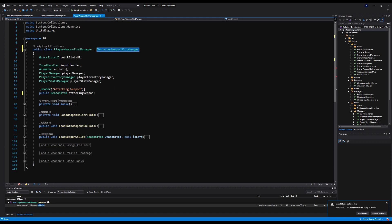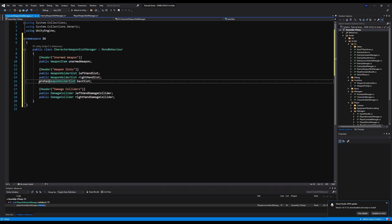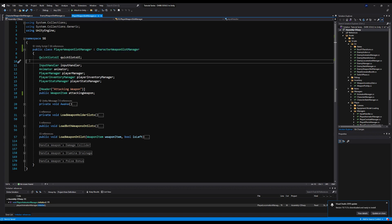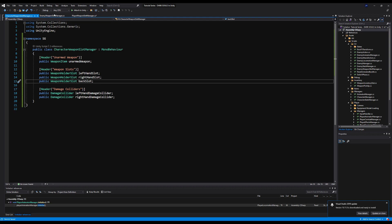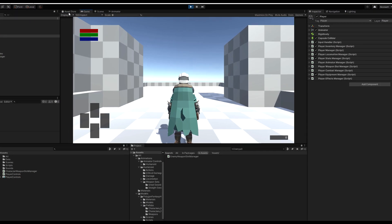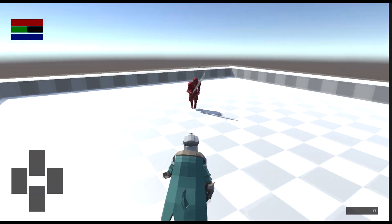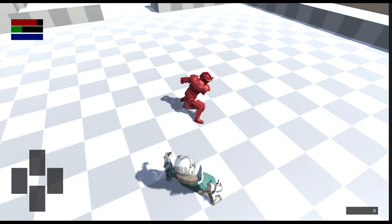We also need to go to the WeaponSlotManager and make the back slot public or protected. In the future, we're going to make an inventory for our enemy as well and use the enemy's inventory to hold the left and right weapon variables just like our player — but we'll leave that for future content. All we have now on the enemy weapon slot manager is the left and right weapon. If I start the game now, you will see everything is in working order. I can take damage, I can dodge, and our enemy will find us and try to kill us — just like before.